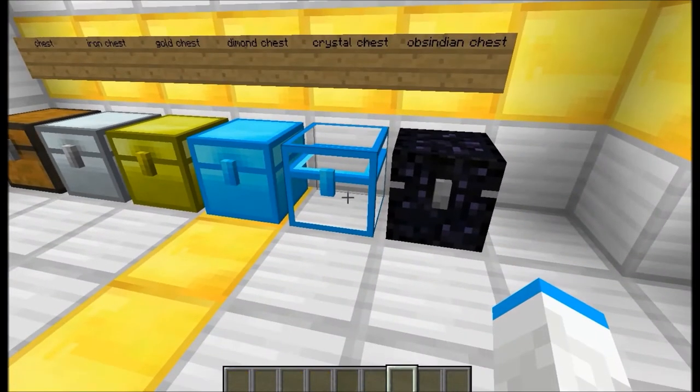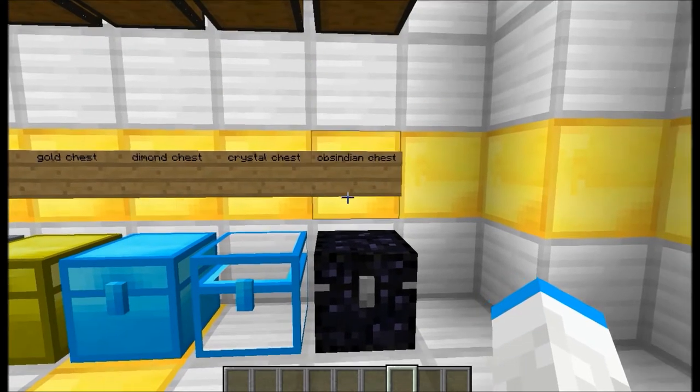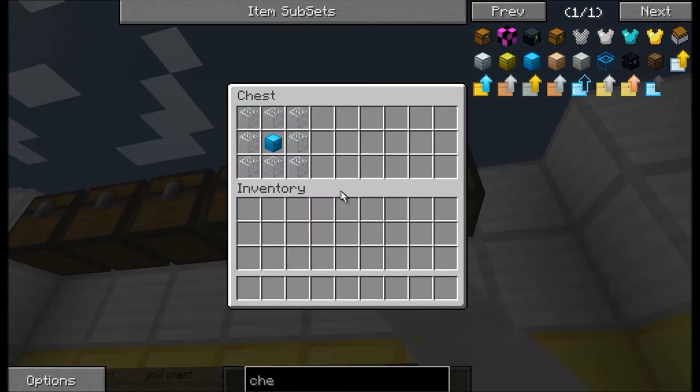If it fits, that's the only good thing about it — it just fits. Next is the obsidian chest, and it's the same exact size as the diamond chest. You craft it with one diamond chest in the middle and obsidian around it.